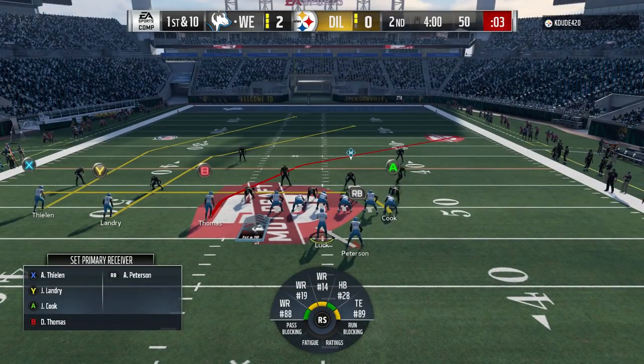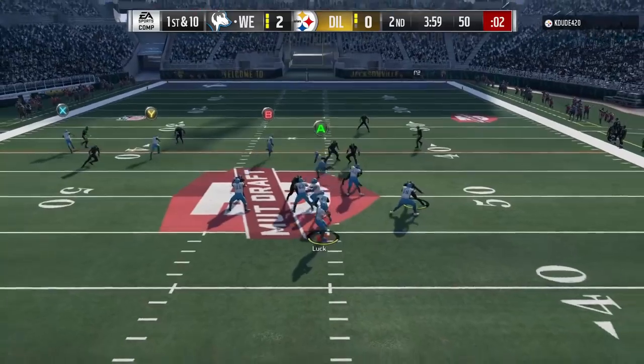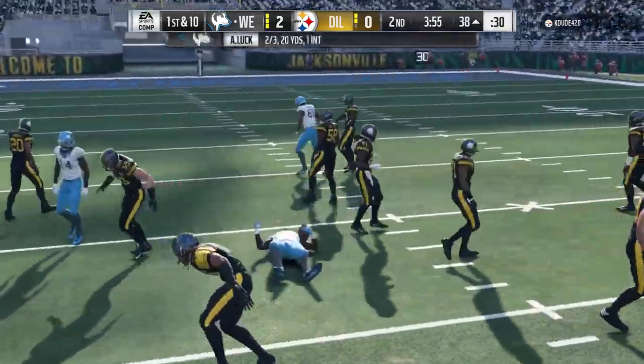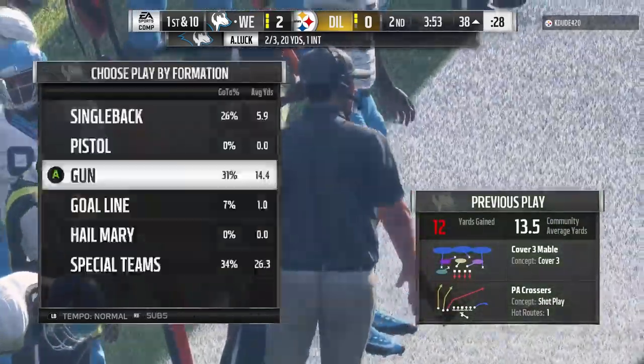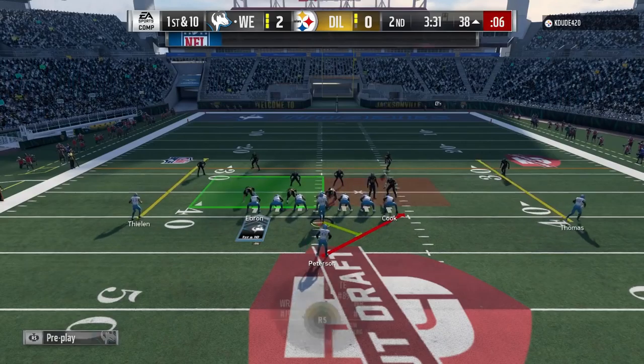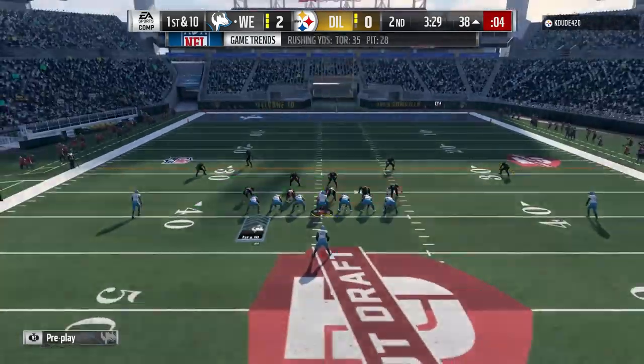Here we're going to try some gun trips tight end offset. I'm going to go PA Crossers first play — he might be in man-to-man. Looks like he just checked out of whatever he was in. We're just going to hit the drag to the tight end, get down over the middle of the field, don't want to take a hit — pick up the 12 yards. We're pretty much in field goal range, so we're just going to play smartly here.